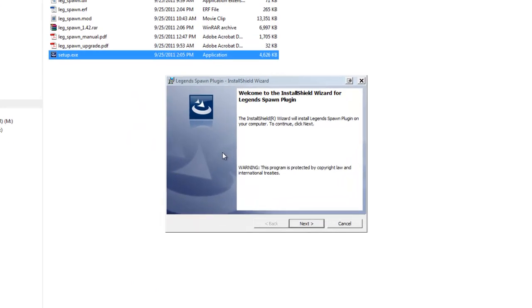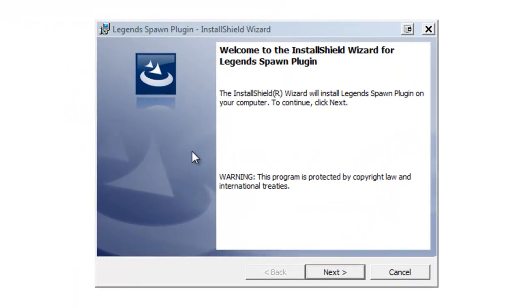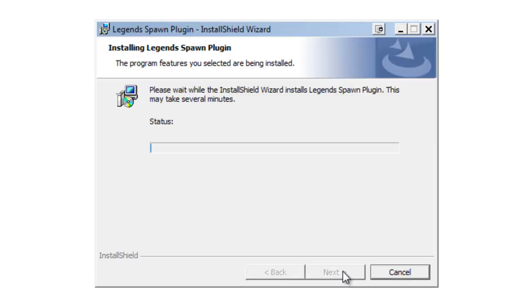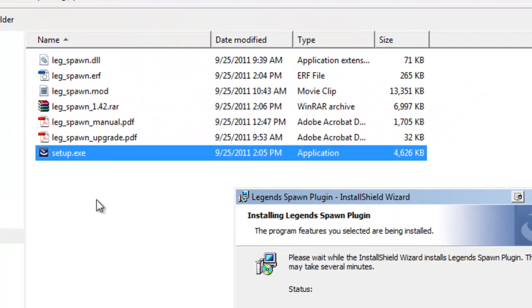What I've got here is the install setup program and I'm just going to run through that. Like all of the Legends plugins, the actual files do come with it separately. So if you don't want to run the actual installer, you can put these files in the appropriate locations by hand — like the Spawn DLL, which goes in your plugins folder, and the ERF can be stored anywhere, your mod to mod folder and so on.